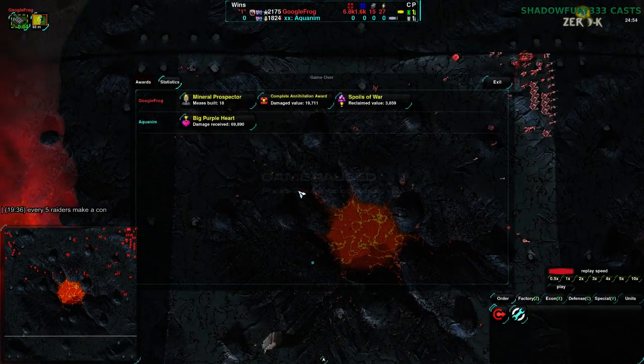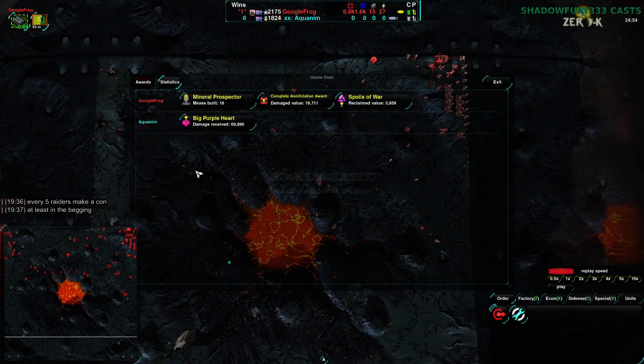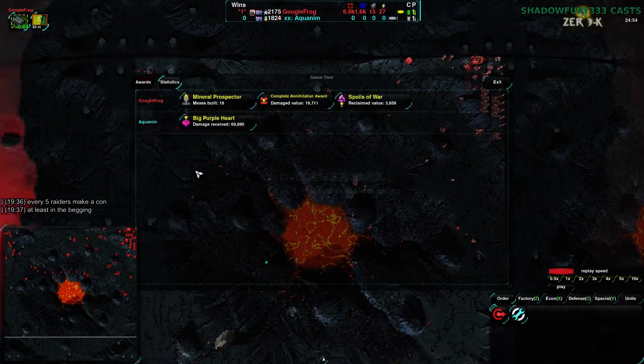Once you get to the point where the Metal Extractors are fairly evenly divided, you want reclaim — that's all you have to work with. Orphelia's pointing out: every five raiders, make a constructor. That's a smaller ratio — probably about one-seventh by count, but since raiders cost about half the cost of constructors, it still works out to about one quarter of metal value.